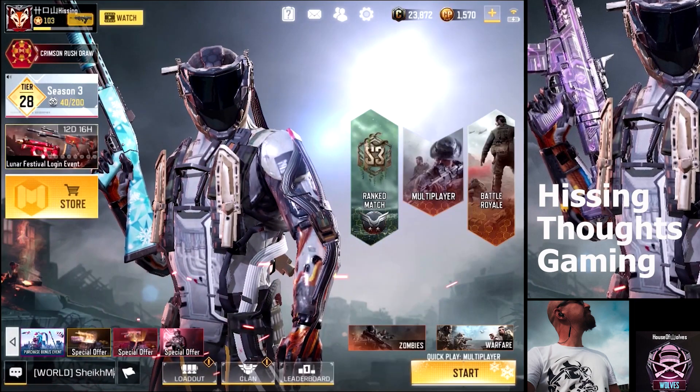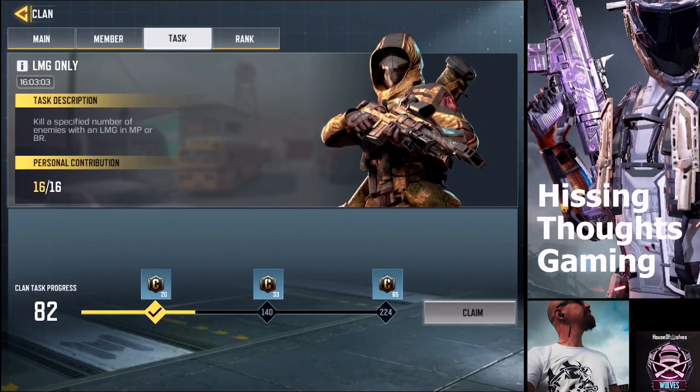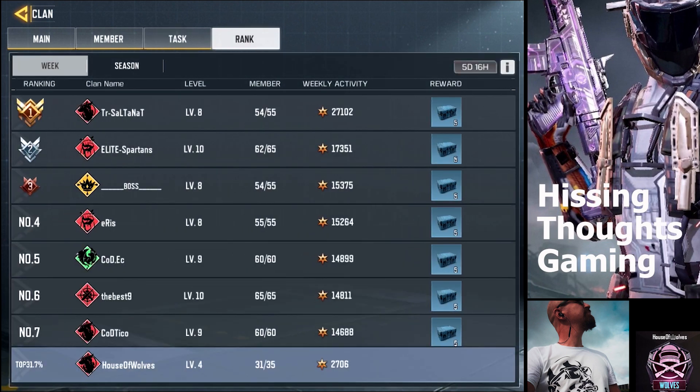Pop back over to clan. And there — I've done my task. It only counts to 16 because that's the maximum you can do. So I claim that, I get 20 credits. And if the other team members pull their weight, then you can get up to 65 for this particular mission — so that benefits everybody. Once we hit the clan contribution, you can go in and grab your credits. The rewards go up as your clan ranks up.